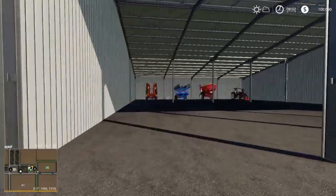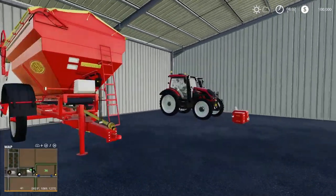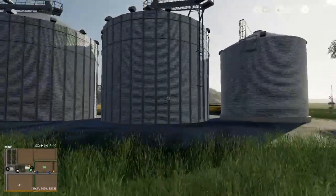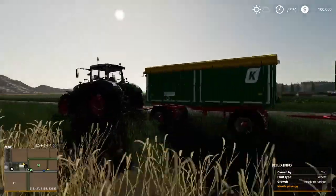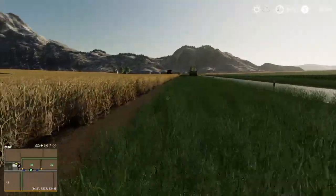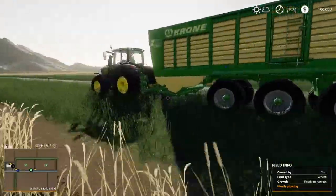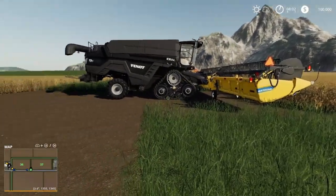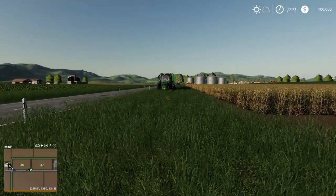Our starting equipment now is a nice cultivator, a seeder, a lime wagon or spreader, the Vulture, and a front weight. Everything else is over here — we still have the big silo. We've got a New Holland harvester and a header, two trailers, and the big Fendt. Down here we have another harvester, another tractor, and another trailer — it's actually a collecting wagon. And a John Deere 6250R. We've also got an Ideal with a New Holland header, and it's a 9T also. They're really starting you out with the good stuff here.